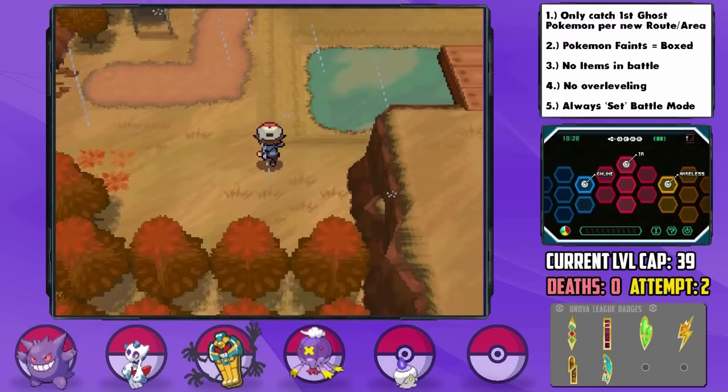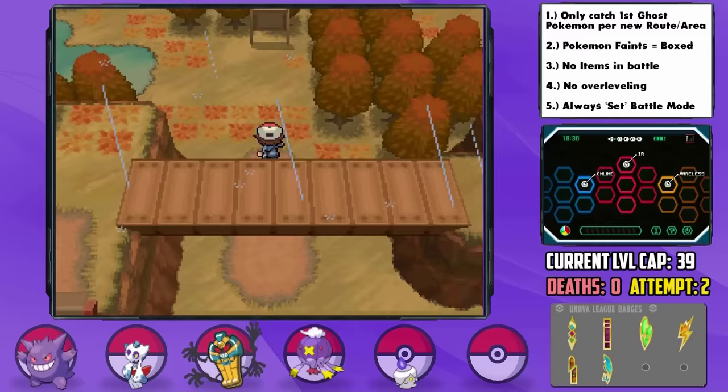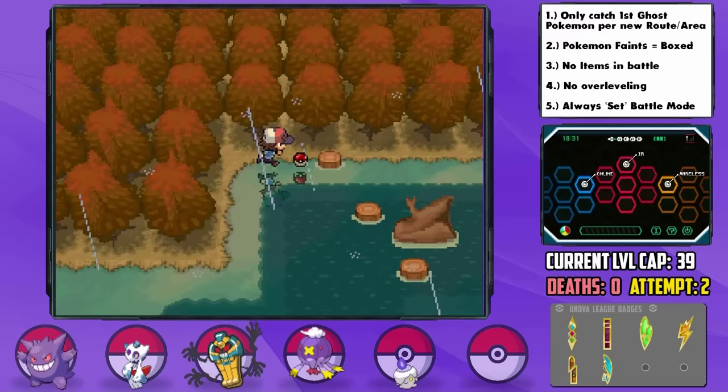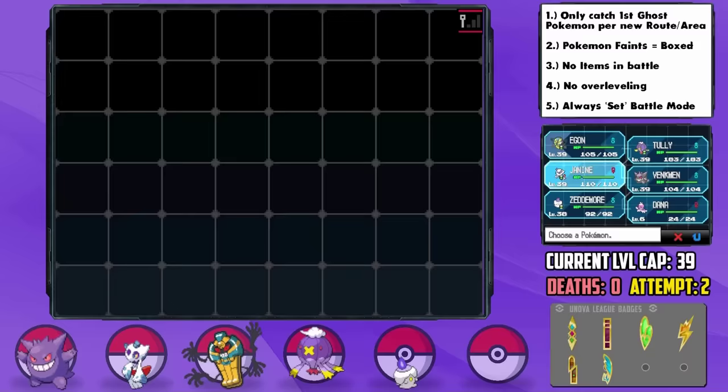Arrival at Iccirus City always makes me nostalgic. Traveling a bit further before the gym to Route 8, we can pick up two great items — the Poison Barb to raise the power of Venkman's Sludge Wave, and also the Sludge Bomb TM, which would have been good if we didn't have a Dream World Gengar. Before the next gym, I also head all the way back to Route 4 where we can now use Surf to find our next encounter — a Frillish, which I catch and nickname Dana. Dana ends up having a timid nature — plus speed and minus attack — which is actually fantastic.